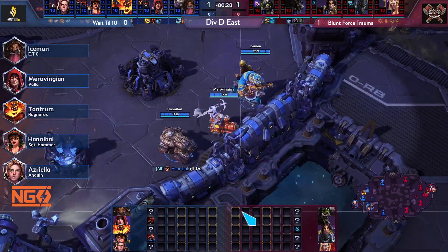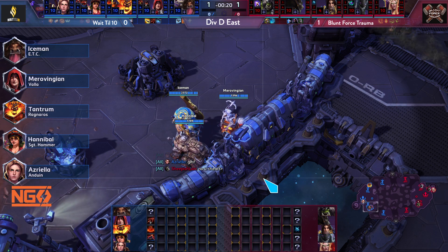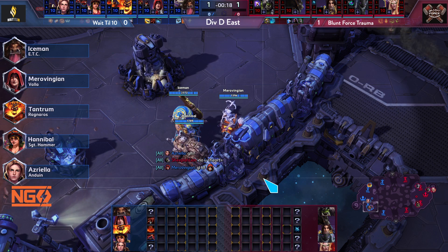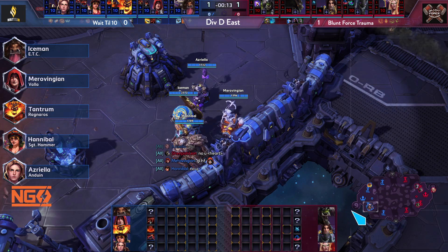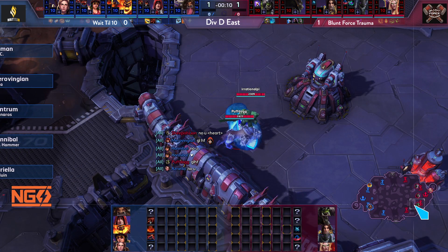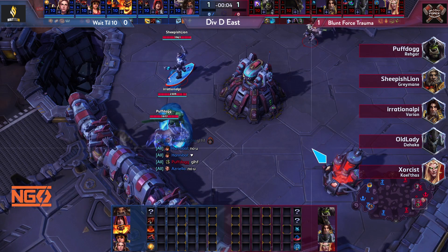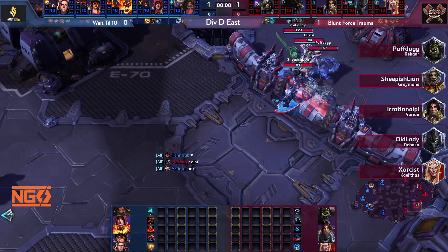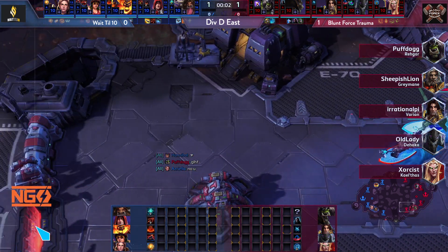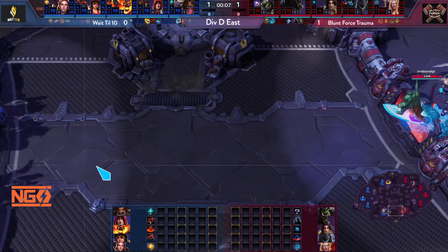On blue team Wait Till 10: Iceman on ETC, Mero Vingoden on Valla, Tantrum on Ragnaros, Hannibal on Hammer, and Azrael on Anduin. On red team Blunt Force Trauma: Puffdog on Rhaegar, Sheepest Lion on Greymane, Irrational Pie on Varian, Old Lady on Dehaka, and Exorcist on KT.